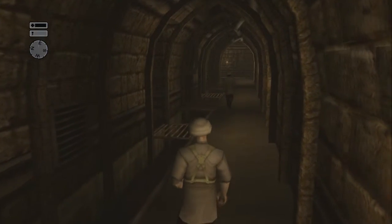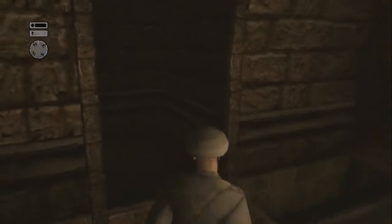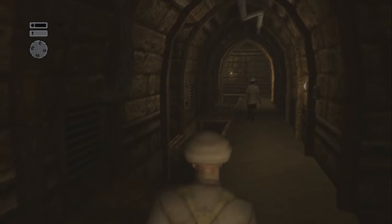If you keep some distance from them they will not get suspicious of you, but if you get too close they will obviously see that you're not part of their outfit — or unit, whatever you want to call it.